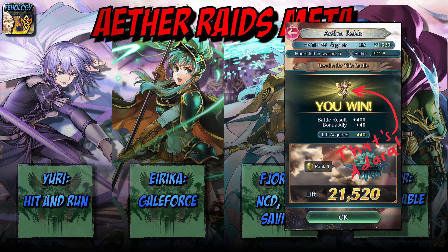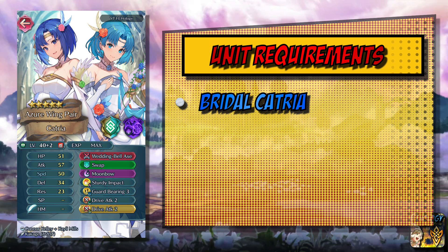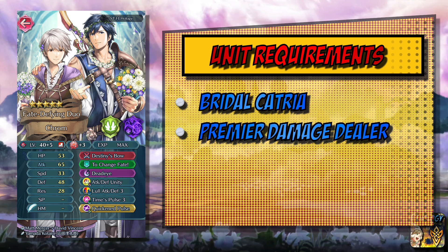Let's get to the requirements for a Catria Ball. To run one, you need a couple of very specific units. Obviously, the first is Catria — she provides triangle attack and orders, she's amazing. Next, you need your premier damage dealer, and for me this is Duochrom. He is an absolute monster, but really you're looking for someone who can take out Ascendant Fjorm — bonus points if they can also run Vantage to take care of those who rely heavily on the Bolt Tower, because Vantage Kram is a beast.